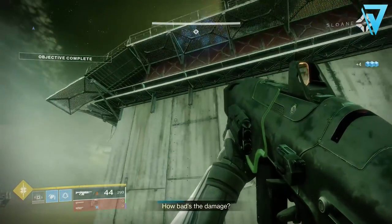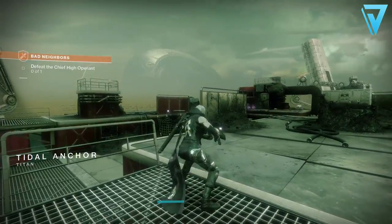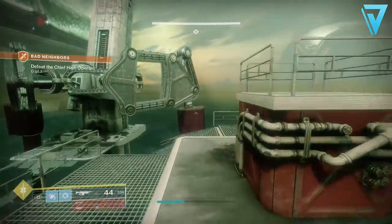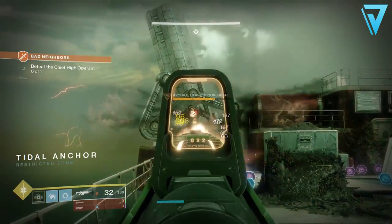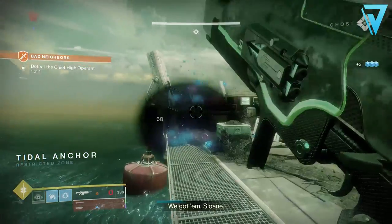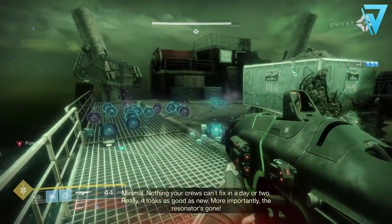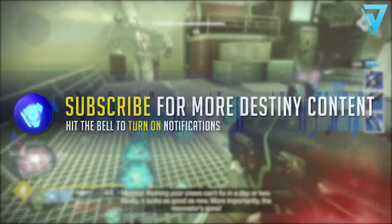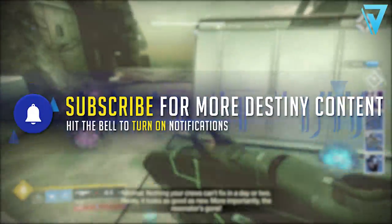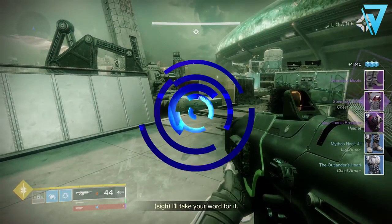That is how you can farm exotic and prime engrams in the shortest and most effective time possible. If you're trying to fly through the power levels, be sure to give this a try. If you enjoyed the video, leave a rating down below — we're super close to 20k and I appreciate the support. If you're new here and want to keep up to date with all the latest Destiny 2 content, be sure to hit subscribe. I'll catch you all again very soon.